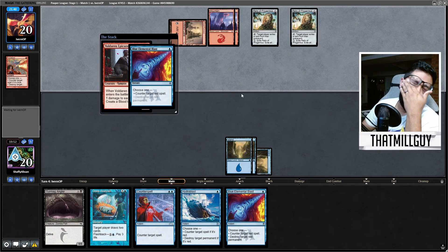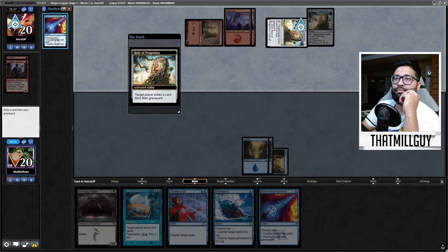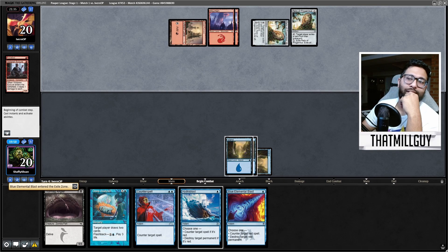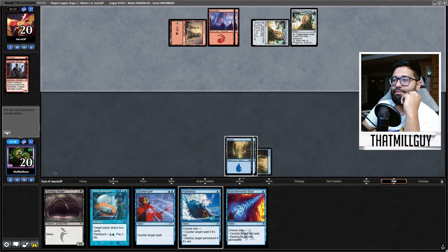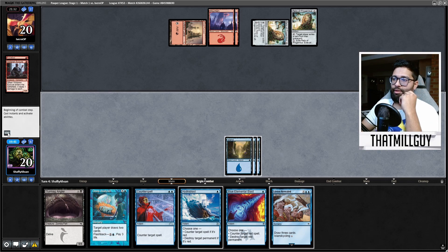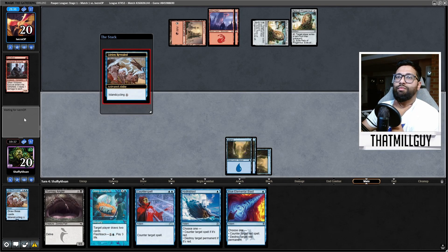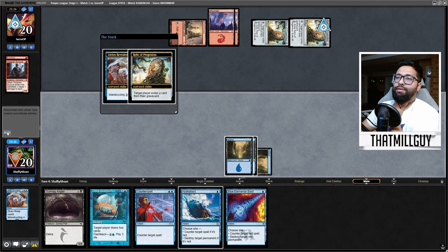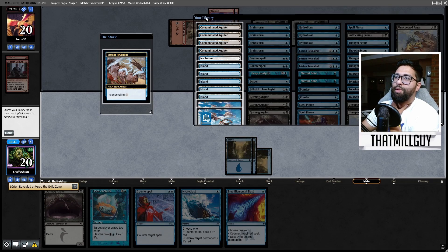I'll blue this. Activate all you want. I will not have a graveyard this game by the looks of it. Lorien will be necessary — I should Lorien now. The double Relic is so annoying, but we'll play this game.